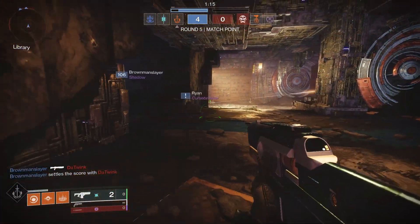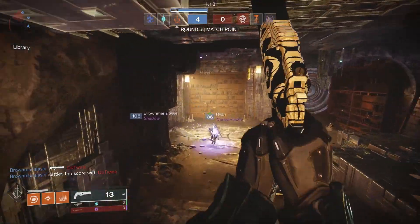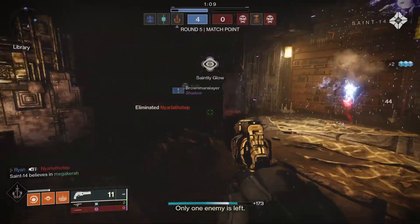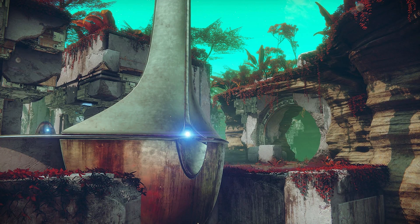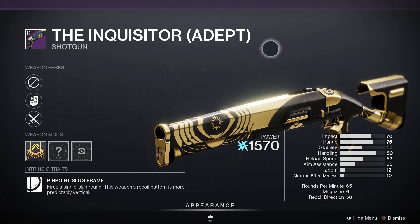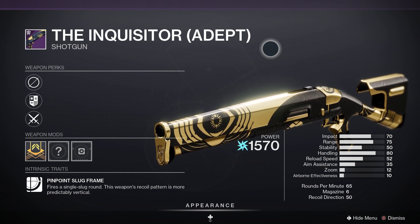Let's check out that important information first, and that is the map and the Adept loot for the weekend. We're looking at the map for the weekend — we've got Endless Veil, which is a really good map. The Adept loot for the week is the new one — it's the Shotgun, it's an Adept Inquisitor. Stick around for info related to weapons and perks to chase in Season of Plunder.